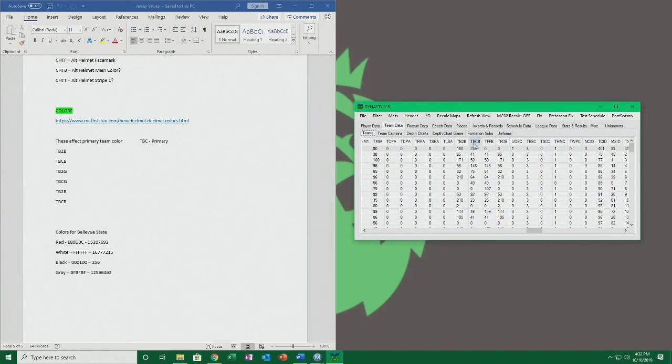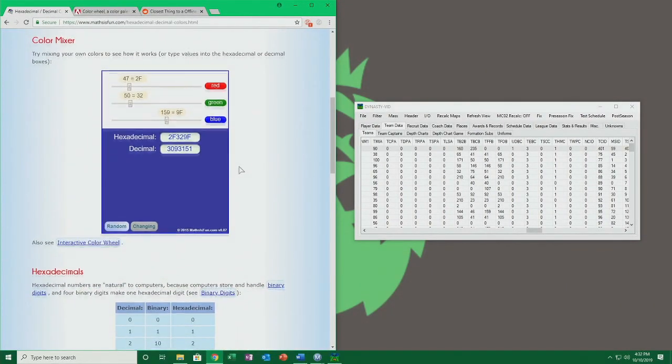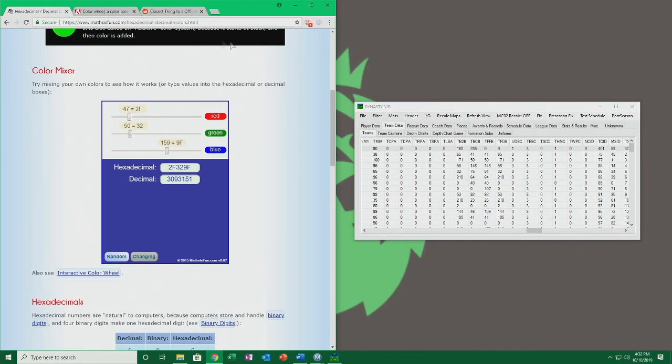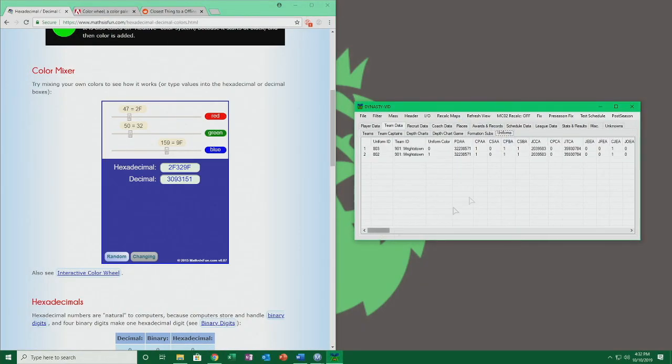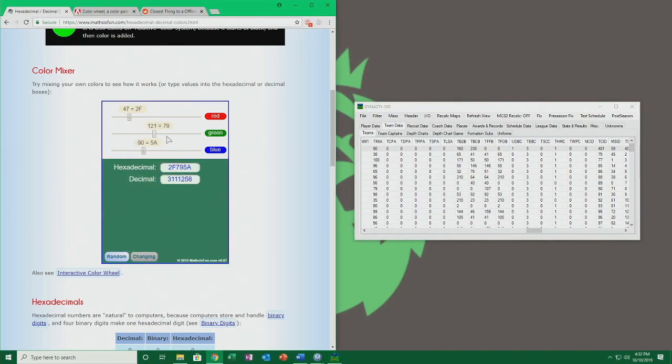This is the trouble people were having — they didn't know: all these colors are in full decimal, as opposed to hexadecimal or RGB scale. We'll use decimal values for the actual uniform editing, but for the team color we want to use these RGB values. So let's say we want to go with a green — this will be our primary color. We'll go to 'tbcb' — let's just make sure we're on the right team. Yes, we are, Central Alabama.